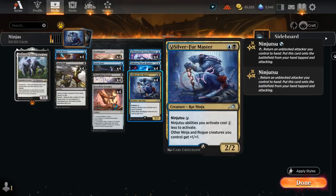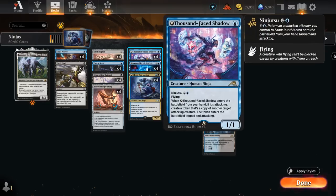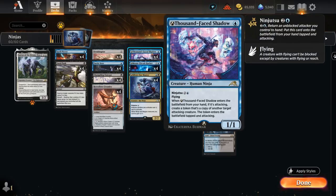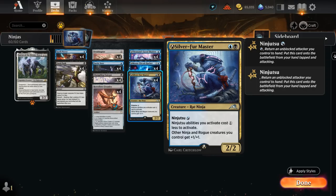For example, if we have Silver Fur Master on the battlefield alongside Ornithopter, we're attacking, and we have 3 mana and 2 copies of Shadow in hand — the first one we Ninjutsu for 1 and a Blue, making a copy of Silver Fur Master, giving us another Lord to pump the team and one more cost reduction. Now the second Shadow we can Ninjutsu for just a single Blue, make another copy of the Master, and all of a sudden we're attacking with a bunch of 4/4 unblocked ninjas that can potentially end the game on turn 3.